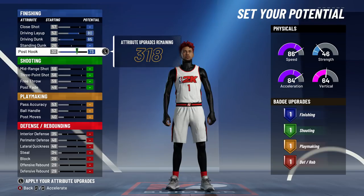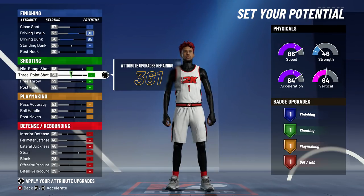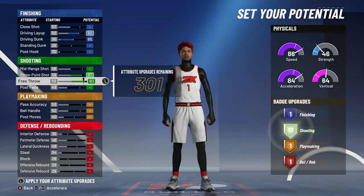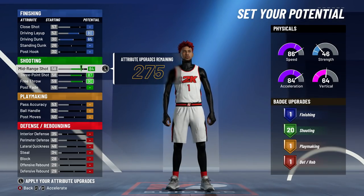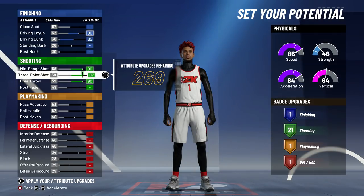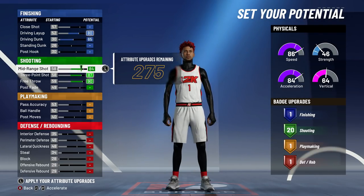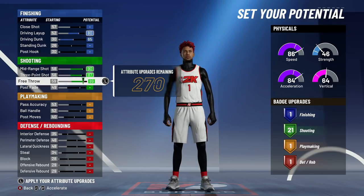For finishing, bronze Contact Finisher is enough — especially at legend with 10 extra badges. For shooting: max your three-pointer, max your free throw, and put mid-range to 84. If you really want the play shot name, you could max mid-range and drop free throw to 84, but I don't shoot that many mid-ranges and an 84 mid-range at 99 overall is way more than good enough. If you want the mid-range higher, adjust accordingly — it'll be the same build.